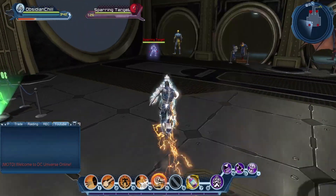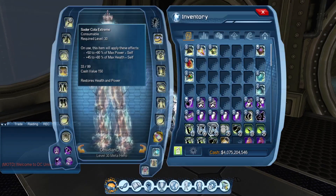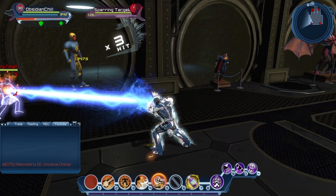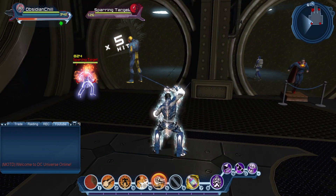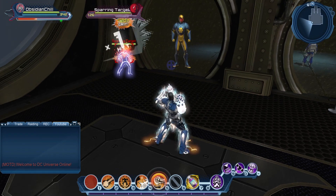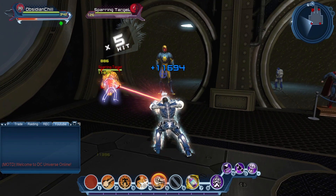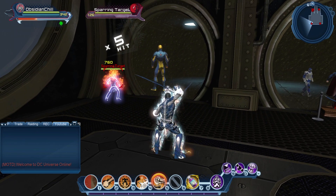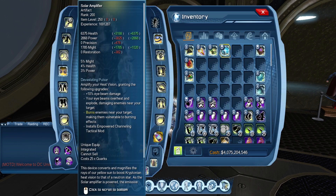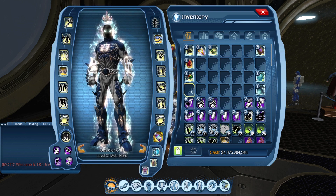If we go to the Spartan target here, I've got Soul Amplifier on. If I use Soul Amplifier, it's going to be the blue Heat Vision — extra 10% damage and the Explosion proc. But if I take off Soul Amplifier and use it, it's just the regular Heat Vision. I'm losing the 10% and the Explosion proc, just getting the Burning DOT. Artifacts like that you have to keep equipped while using the ability.